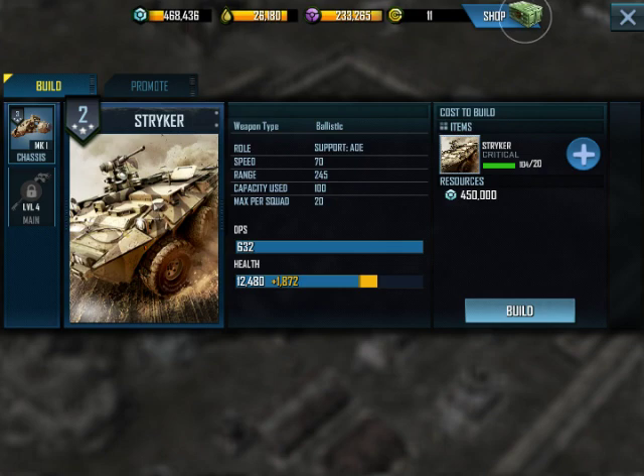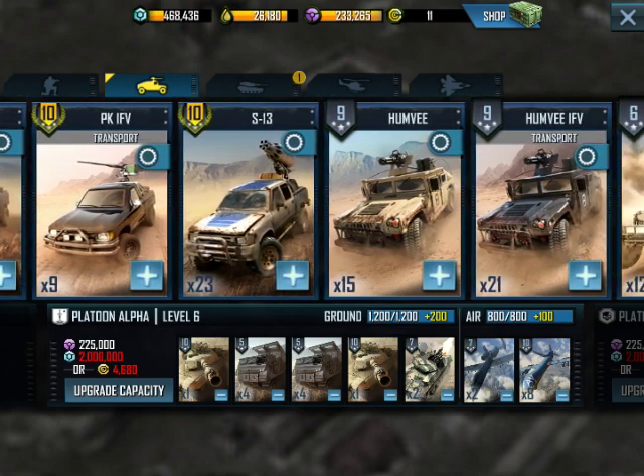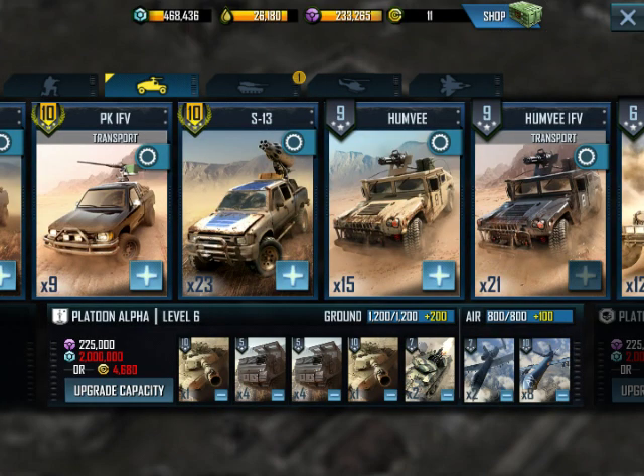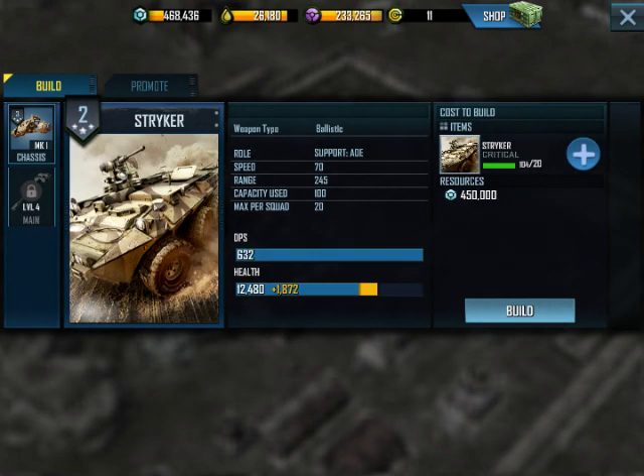If you look at the Striker versus the Humvee's damage and health, it's actually not that big a deal. It adds a lot more durability for your DPS than the Humvee's minor level 9 — not quite maxed out. But if you look at the DPS of 440 and health of about 65 with the bonus — way more DPS from a level 2 Striker.